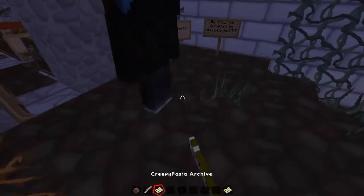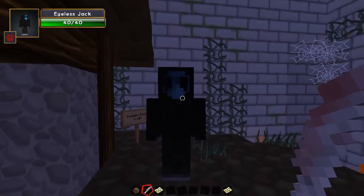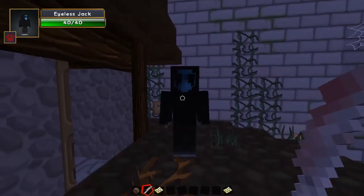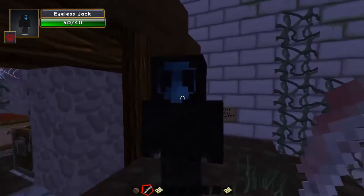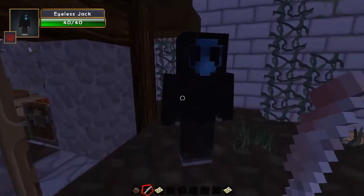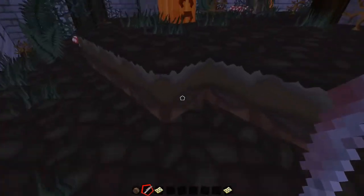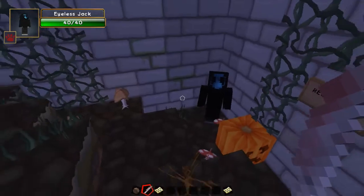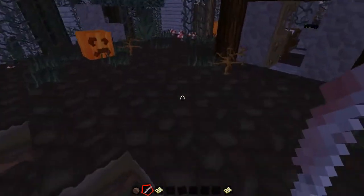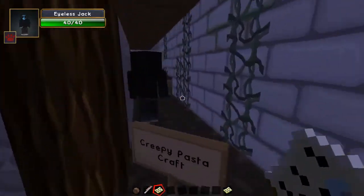Now, Eyeless Jack - this specimen here has got no eyes, as you can probably guess from his name. He has got 40 health points, which means 20 hearts of damage, much like a normal player on Minecraft. This guy will creep up on you when you sleep - if you go to sleep he's the guy who will spawn out of nowhere. He's very slow but he will follow you and deal damage. He's very rare and spawns in forest biomes. He's not the sort of thing you want to wake up to on a Saturday morning.